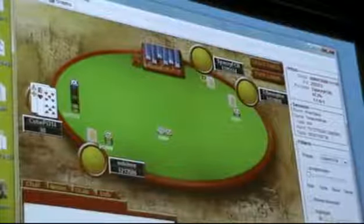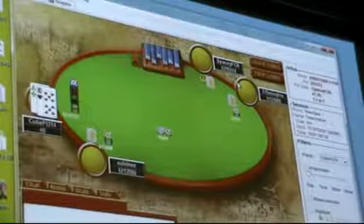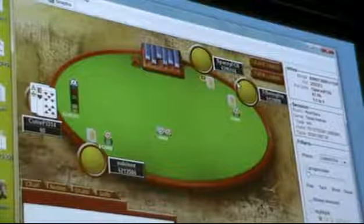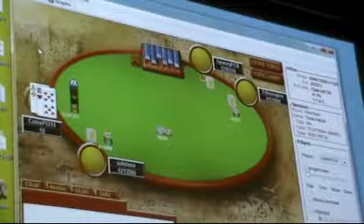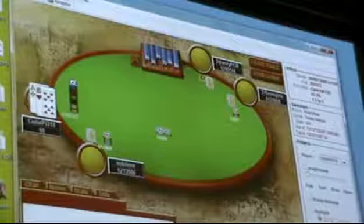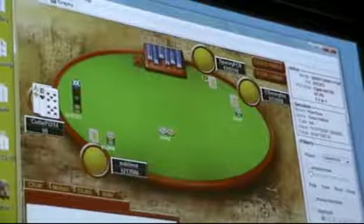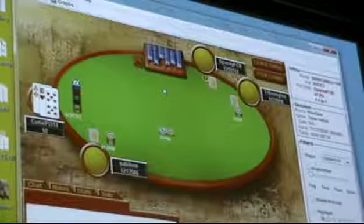I just go all-in here. This is what I call a bubble situation — there are two tables left at this point, so it's nearing the final table bubble. When I talked about ICM, I said you really don't want to bust on the bubble when there are 10 players left. The point is this is like a prisoner's dilemma situation — if I raise small, my opponent knows that when they re-raise me I have to fold very often. By raising small, I just give my opponent the opportunity to put pressure on me. So instead I just went all-in myself.